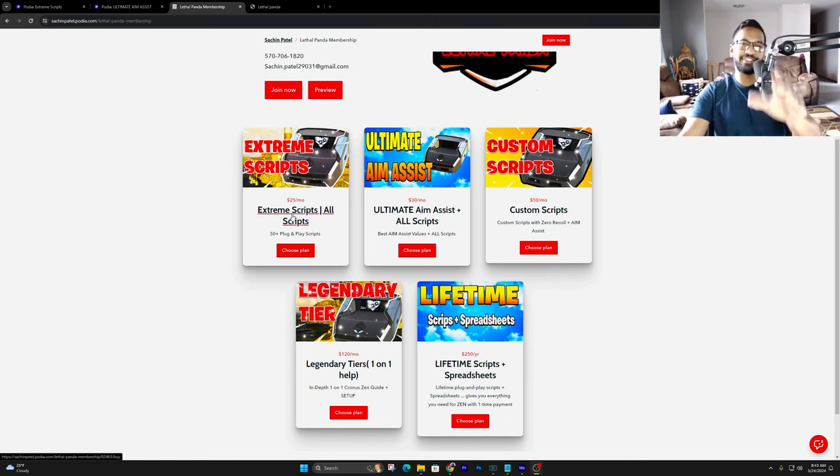With the Extreme Scripts, you guys get access to all my scripts that I've released — there are over 500 of them in there. The Ultimate Aim Assist gives you access to all the scripts as well as the aim assist values and all the videos that go along with that. And then we've got Custom Scripts, where we take your exact settings that you send us and make a script so you do not have to adjust anything at all.